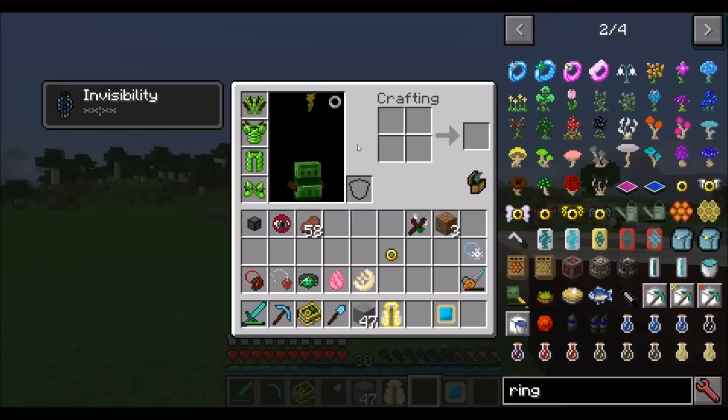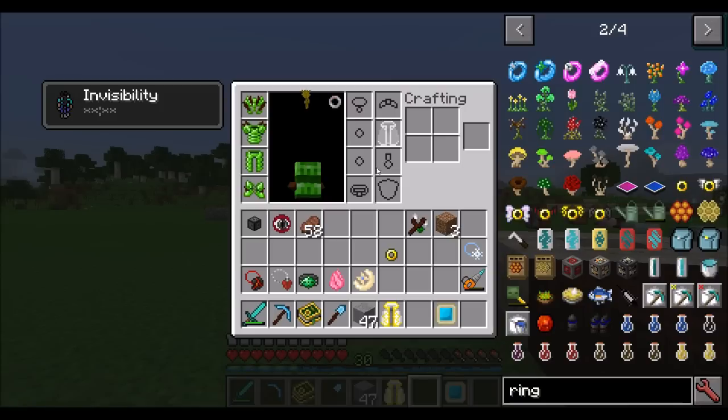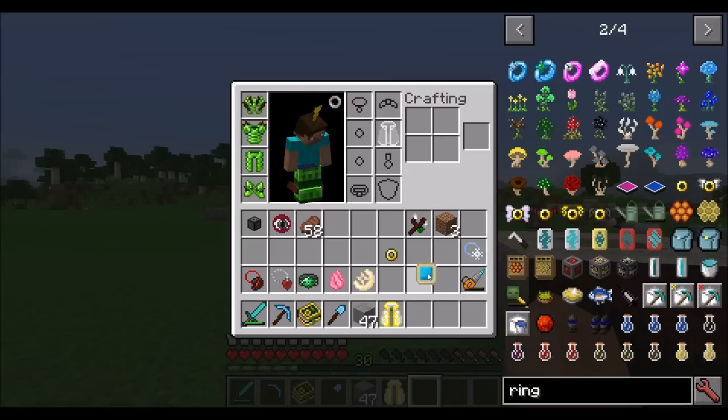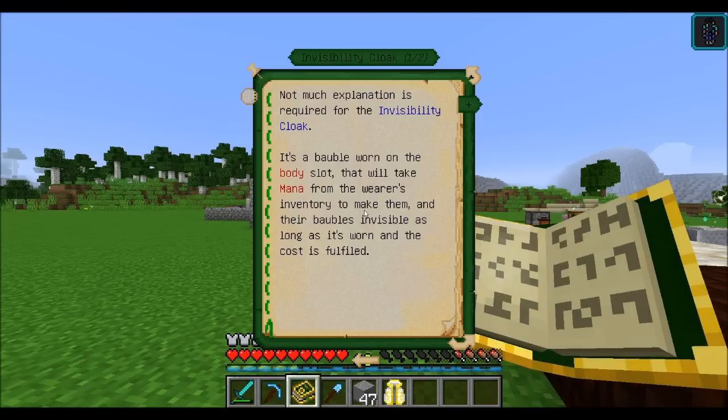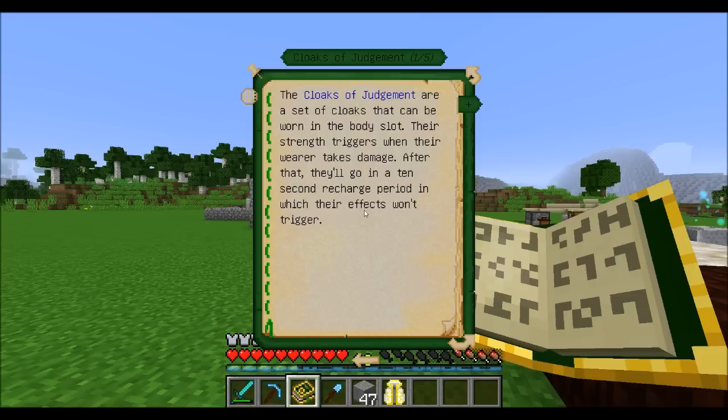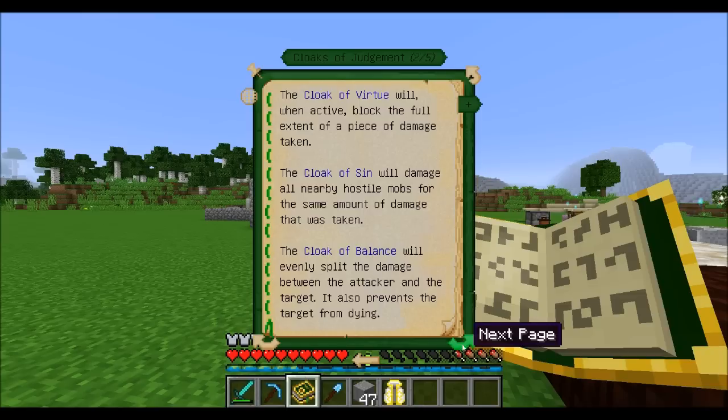Now we've got some cloaks. The cloak of invisibility does what it says — it makes you invisible and will also hide any baubles you're currently wearing. It requires mana. There are also three other cloaks: the cloak of virtue will completely block one instance of damage every 10 seconds. The cloak of sin causes all nearby hostile mobs to take the same amount of damage that was dealt to you. And the cloak of balance will split the damage taken between you and the attacker.